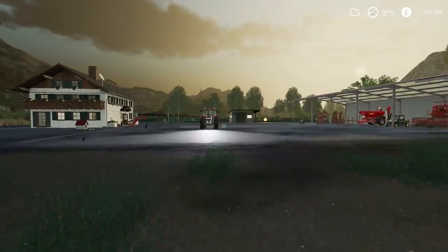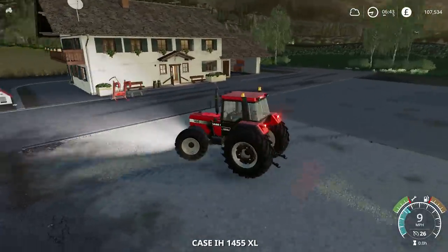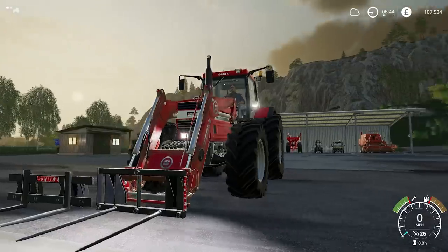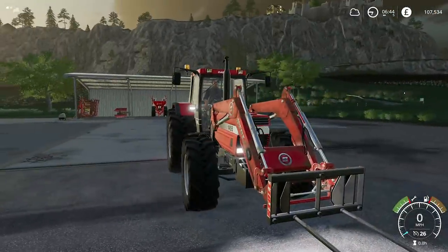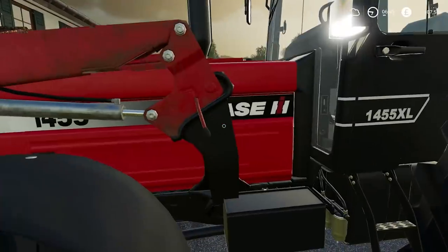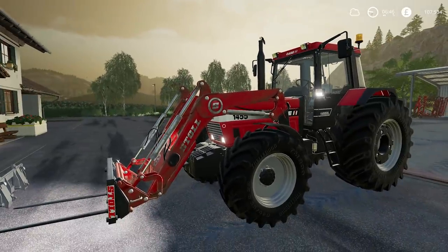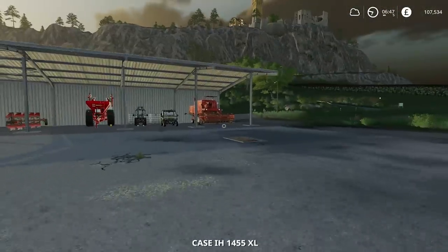We'll turn the tractor's engine off and put it away. I do need to put the front loader on it too. I'm hoping the rear wheel weights will help with the front loader work — I'm assuming they actually do have a mass to them and they're not just for looks as I think they were in FS17. It looks really chunky with those wide tyres. We've got a Massey Ferguson front loader colour on a Case tractor — we can change it but I'd probably just put it back to default to make it blend better. It's time to get the combine harvester started and make some good money.